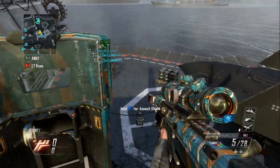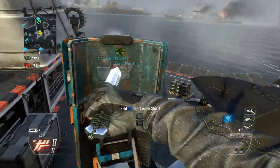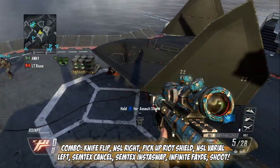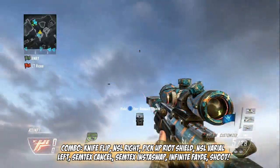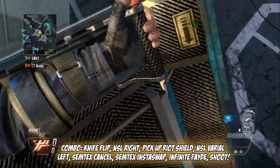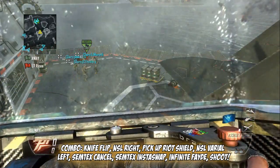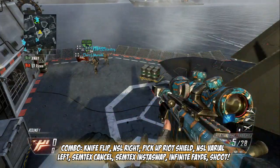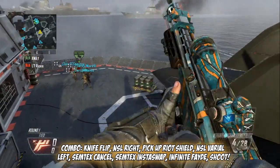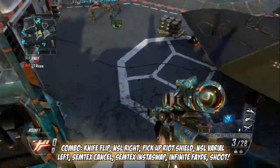Once you get your trickshot going, place your riot shield down. When you press Y, the combat axe comes up. What you want to do is spin to the right, then do a varial left, and pick up the riot shield. After you pick up the riot shield, immediately press semtex cancel, then insta swap. When you insta swap, make sure you have your DSR with one bullet out for the infinity fade. Infinity fade and shoot — bingo.